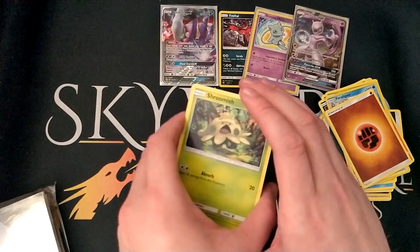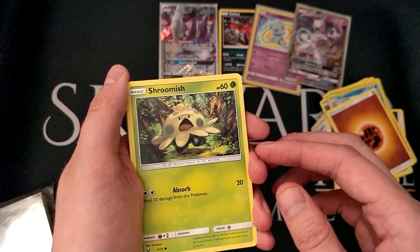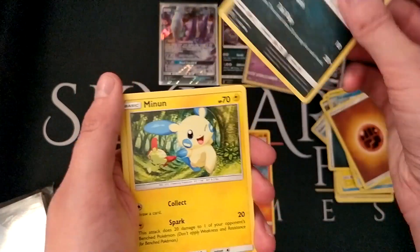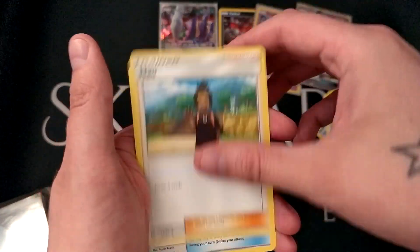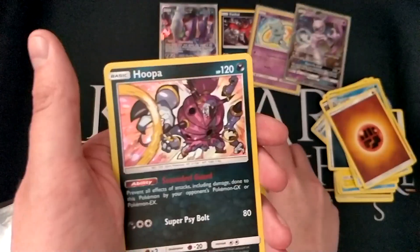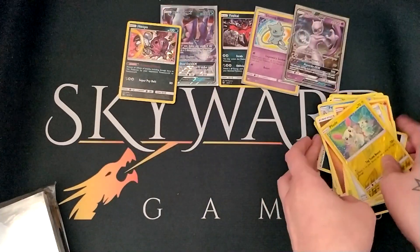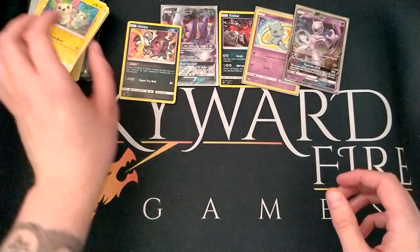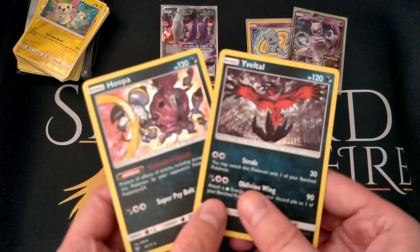This is the last pack — here we go, can we make it another one? We have Shroomish, Pirate Litten, Luvdisc, Purloin, Minun, Switch, Damage Mover, reverse holo Plusle, and a holo Hoopa. So our two holos are Hoopa and your bottle. But these are the main ones.